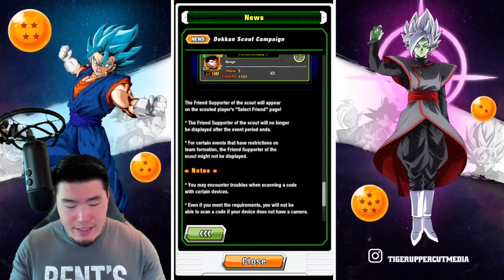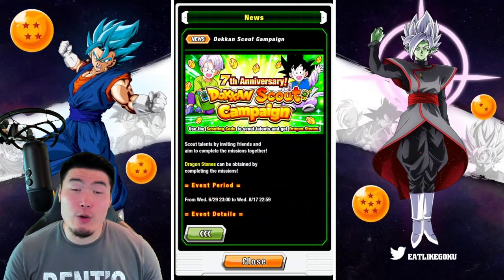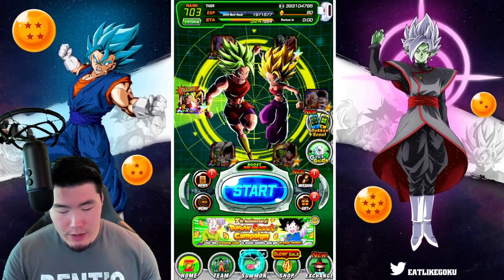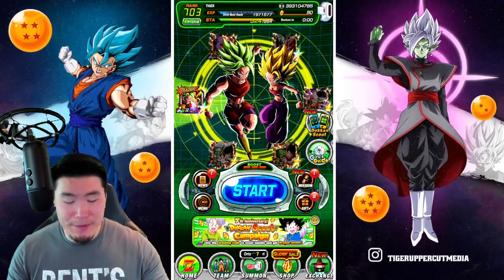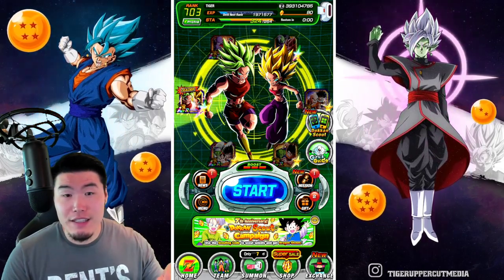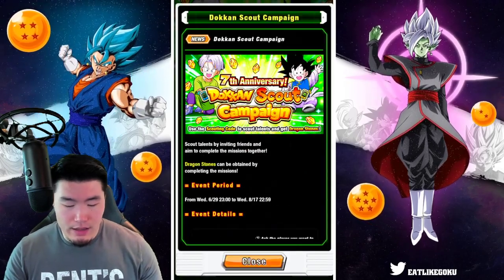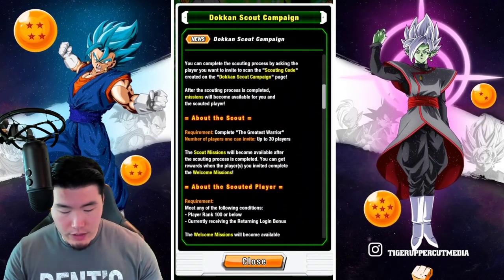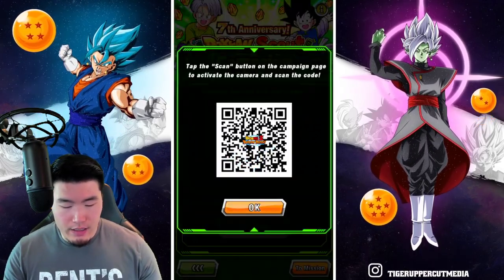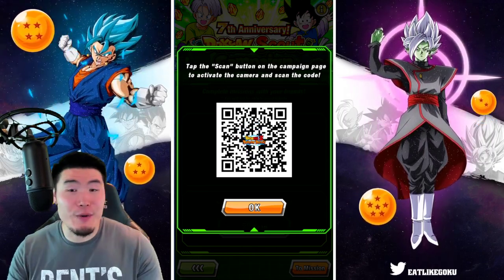That is the Dokkan Scout campaign — really cool, really interesting. I always appreciate free stones, so I'm definitely a big fan of this. Just to demonstrate how this works: there is the Dokkan Scout button beside Kalifla's left hand. You click that Dokkan Scout button, there's a little description which is basically what I just went through, close that and click Start Scouting. And that is just my code right there.